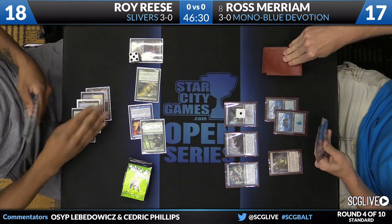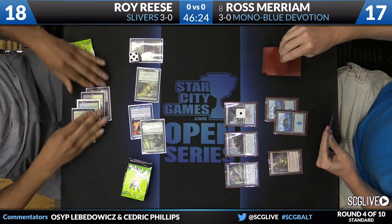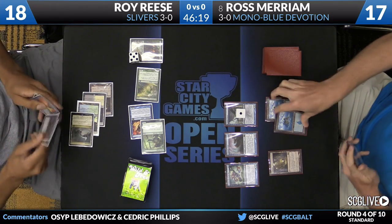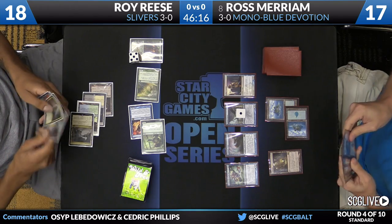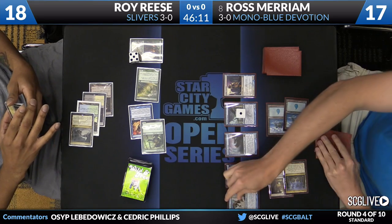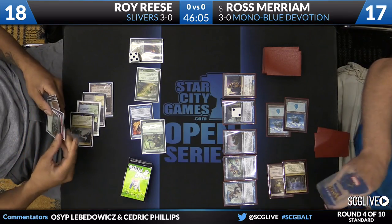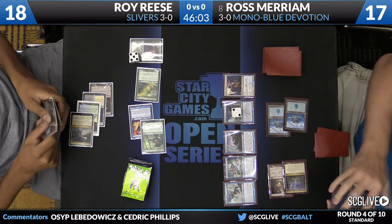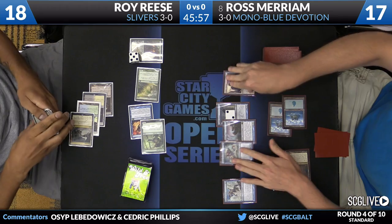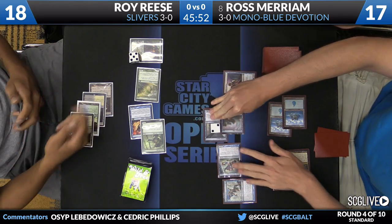Going to be able to start pumping up his creatures pretty soon, but is it going to be enough? Ross does have that Thassa in play now. Is he going to be able to start pounding through? Thassa could potentially kill Garruk this turn if he's able to get one more Devotion for Blue, which he does. There's Shuddering Minute to provide it. He has a Nykthos as well. There's a Master of Waves - this is a pretty good draw. Very good turn there for Ross.